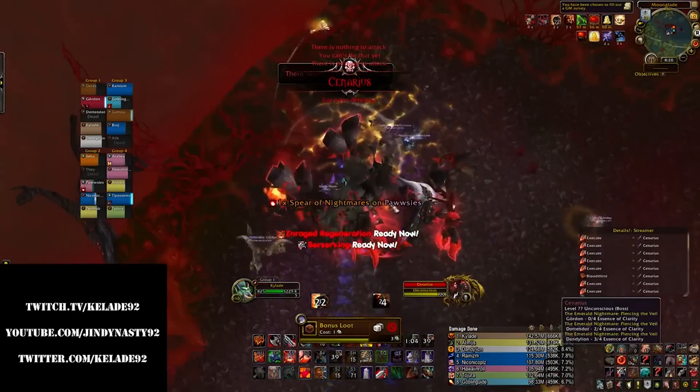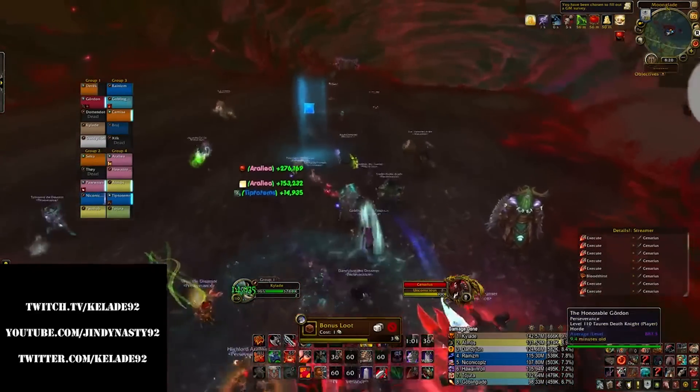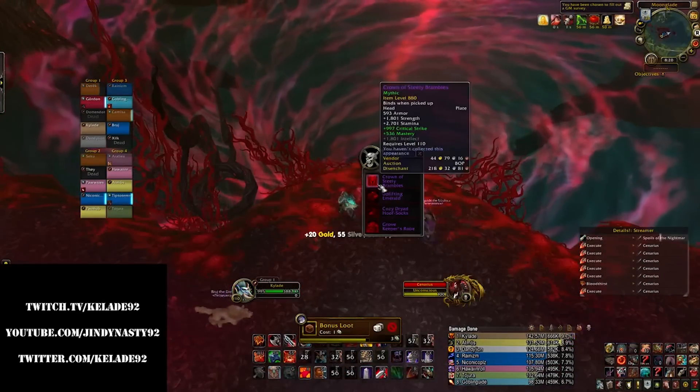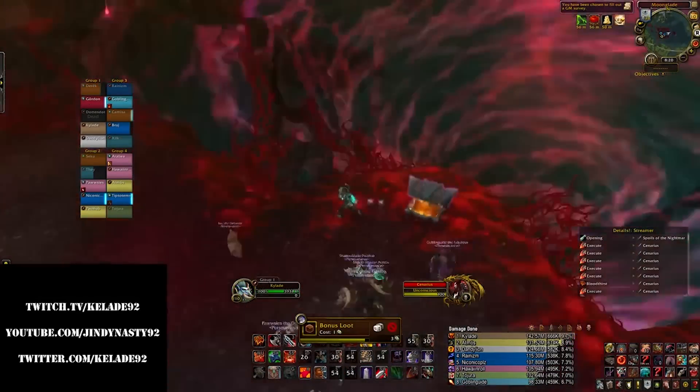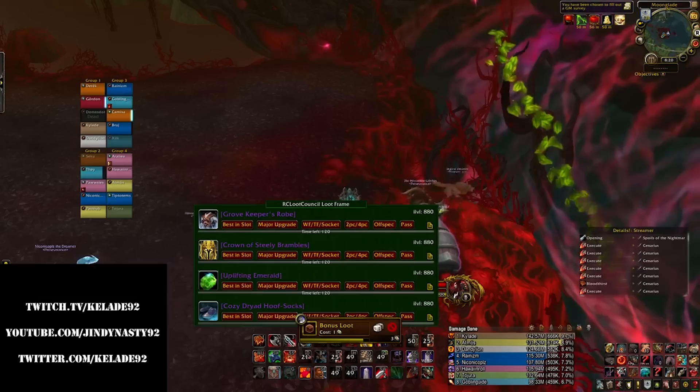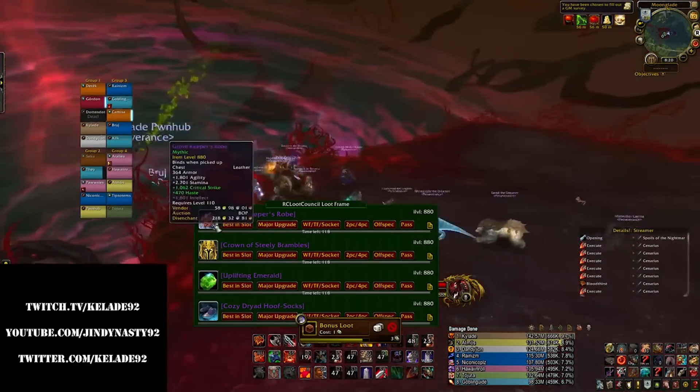I've also included a new Pastebin link down in the description below that contains my updated Weak Auras to include Frothing Berserker and the Legendary Cloak. And yes, for some reason Blizzard used the same icon for those two buffs. And that's it for this video — be sure to like and subscribe, an add-on video is coming soon. See ya!